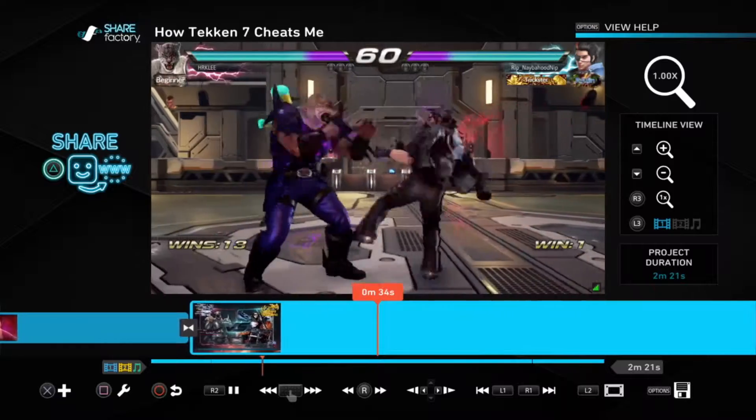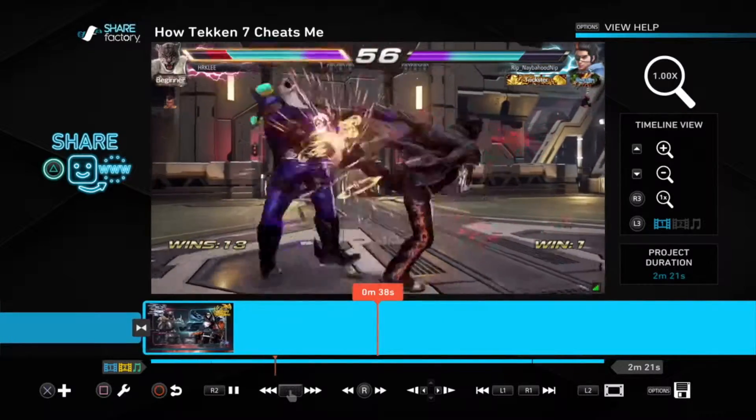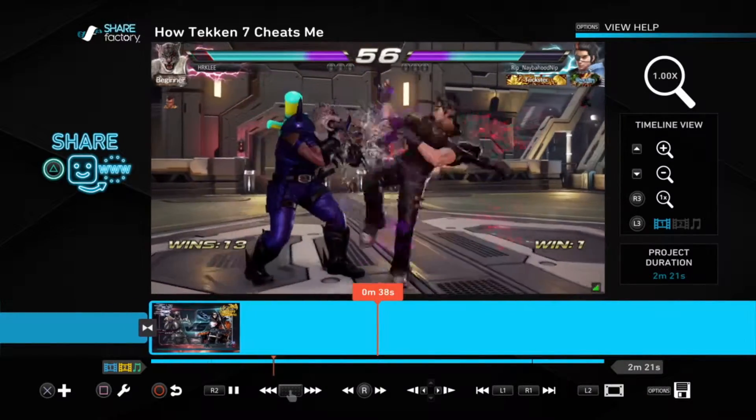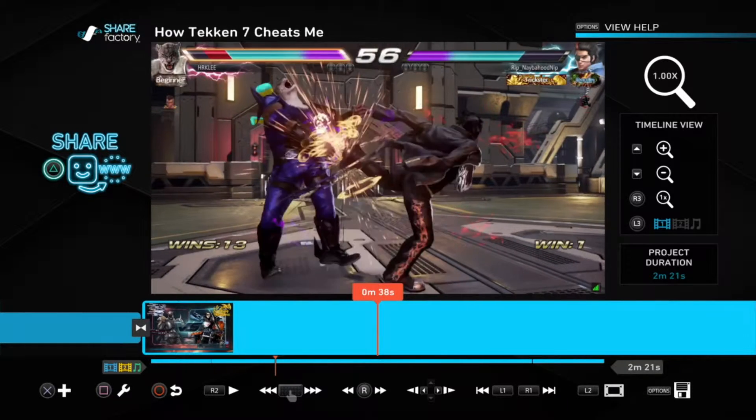I wanted to go over how Tekken specifically cheats when it comes to how I play. I took too long to do the boot - down back one usually gets me there, but sometimes it comes through. The problem is the four doesn't usually come up with it. If I do like a jab or something like that, I'll use four to come right after it.